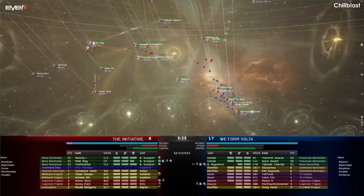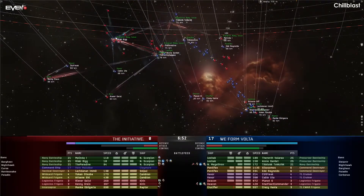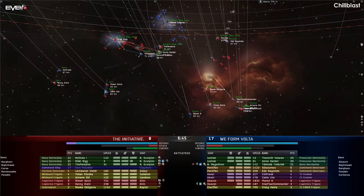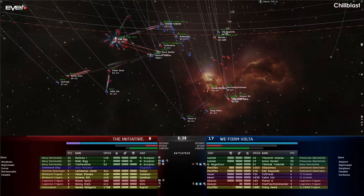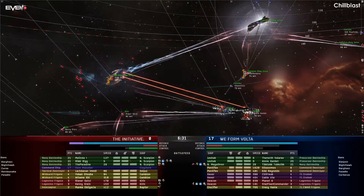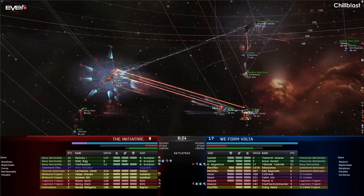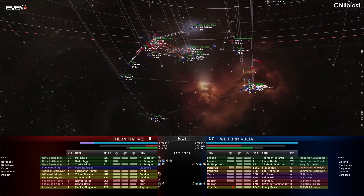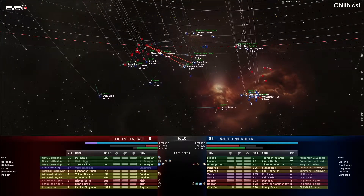We are seeing both of the cambions and the raptor going absolutely ham on the deacon of Starfleet Commander. He's locked down, he's webbed, and he's just popping up and down in armor as all the damage is on him. Unfortunately, these incredibly valuable cambions that the Initiative has brought are trying to take out the deacons and the crucifier on the Volta side, but they are just not having much effect. One of the deacons drops into half armor but suddenly pops back up as they catch reps. The cambions, for all the damage they're able to put out and as good as they should be at shredding those small ships, are just not being effective. During this little skirmish, the navy scorpion of Ricky Big is now falling — that's going to be a major hit to the Initiative's DPS.